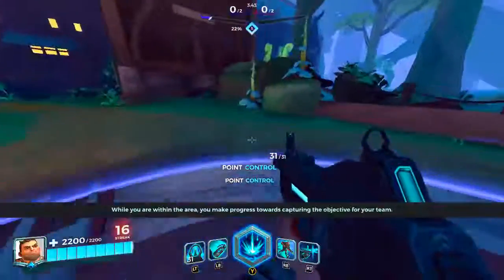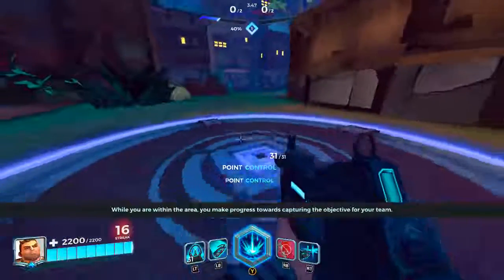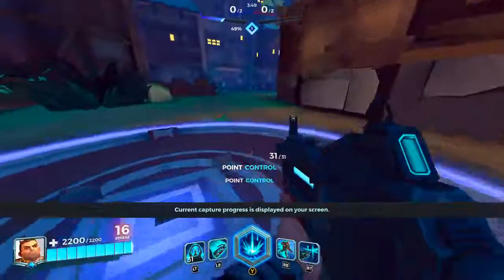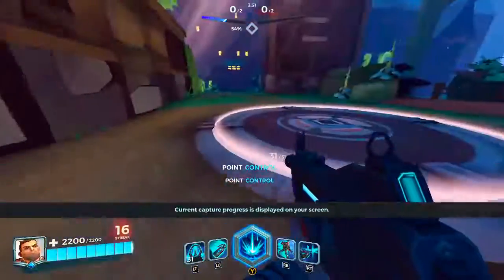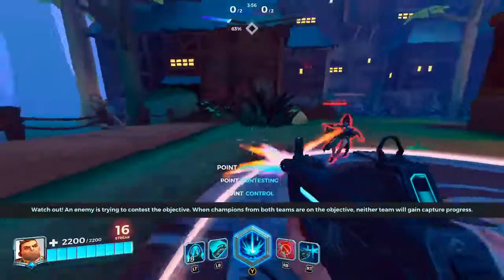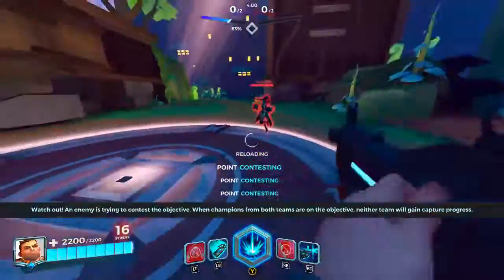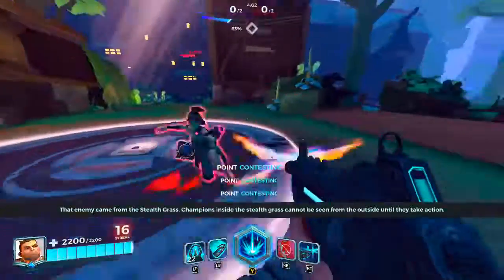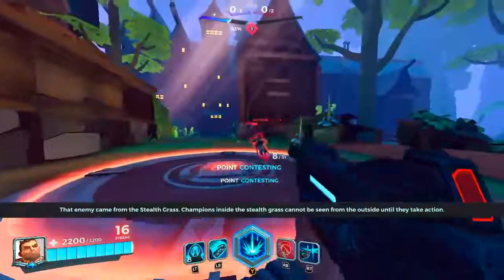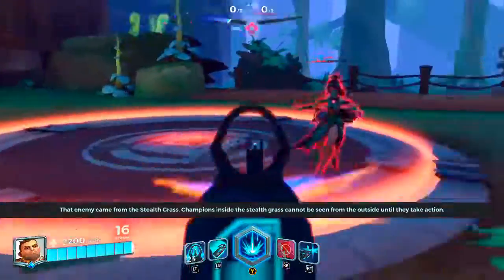While you are within the area, you make progress towards capturing the objective for your team. Current capture progress is displayed on your screen. When champions from both teams are on the objective, neither team will gain capture progress. That enemy came from the stealth class — champions inside the stealth class will not be seen from the outside until they take action.